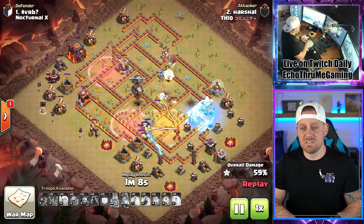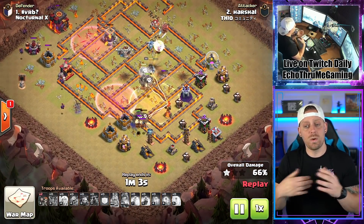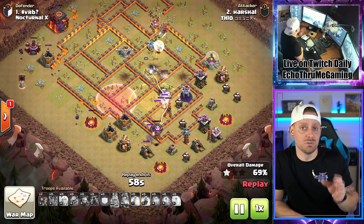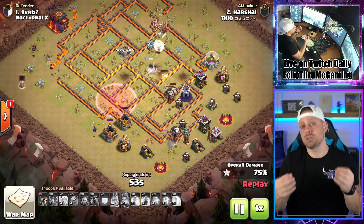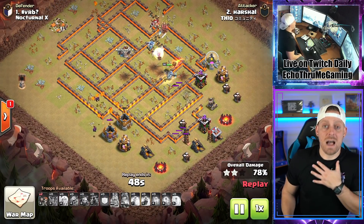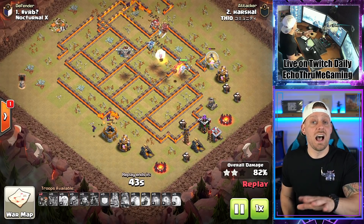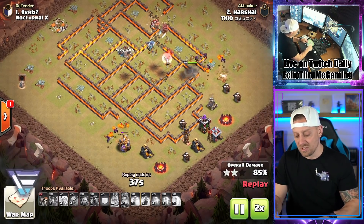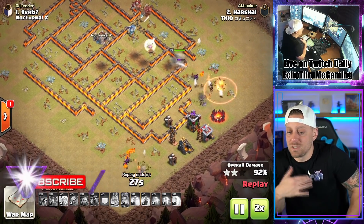The best thing I love about this is how the minions and pups clean up everything as they progress through the base. The Queen keeps walking, balloons are going through the heal spell. The Infernal Tower will do nothing to your balloons when they're within the heal. This is a gorgeous attack from Harshal — in my opinion, the strongest high-skill strategy that Clash of Clans has to offer across all town hall levels. It's also really quite beautiful to watch the cleanup where the minions and pups come together and shut bases down.